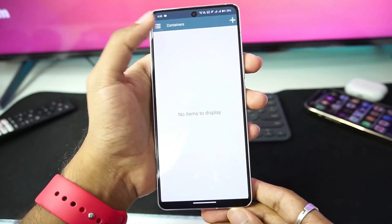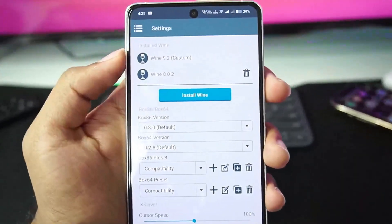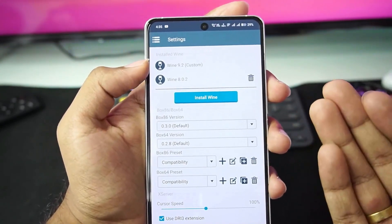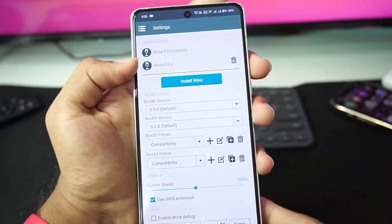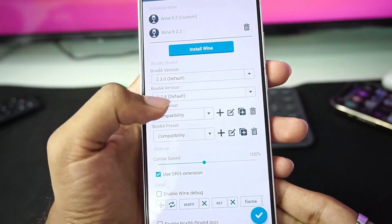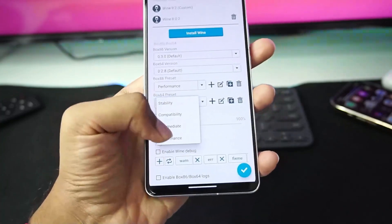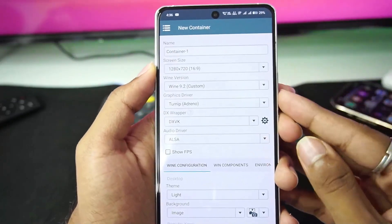Winlater Frost has been loaded properly. Now let's go to settings — here is the first change you'll notice. It provides you the option to either use Wine 9.2 or Wine 8.0.2. Wine 9.2 should be used for people who preferably have the Snapdragon 8 Gen 3 processor because it has WoW64 support. But if you want better performance, go with Wine 8.0.2. There are also multiple Box86 and Box64 versions present. I'd recommend keeping it at default and using the performance preset. Then tap the tick mark option to create a new container.